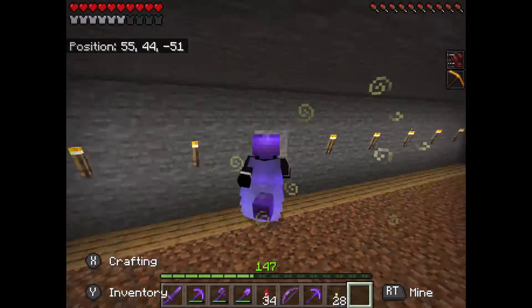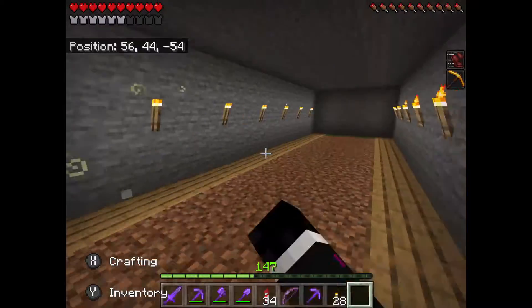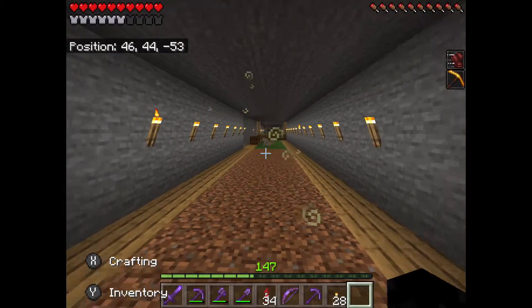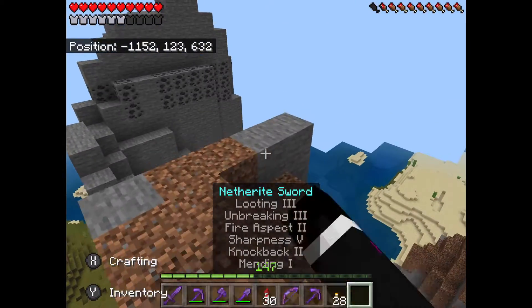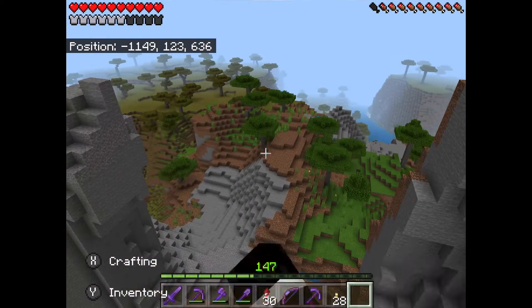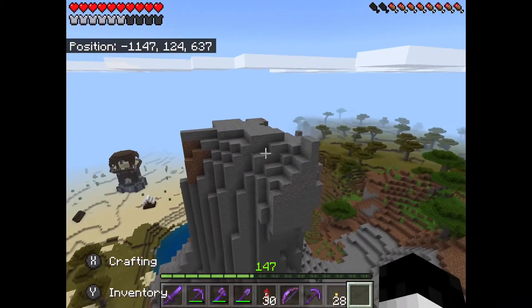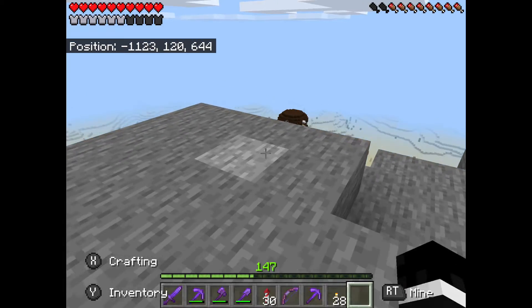Here it is, all finished - well it's all just dirt. Hopefully the grass will grow in soon and then it'll be looking pretty good. I found this area while mapping last episode - it's a shattered savannah and it's pretty cool. It's got a pillager outpost next to it and I've never actually seen one in this world. We could situate a base here which would be pretty nice, so maybe that's what we can do soon.